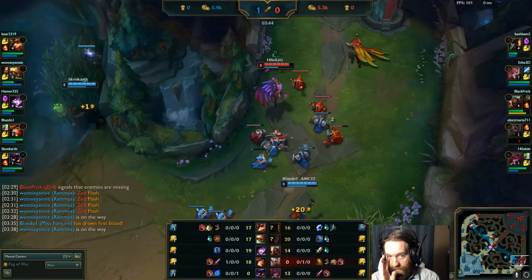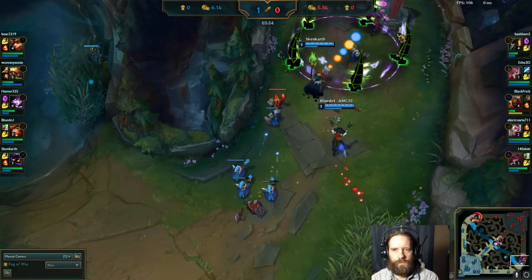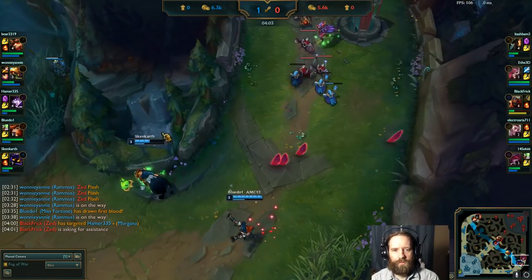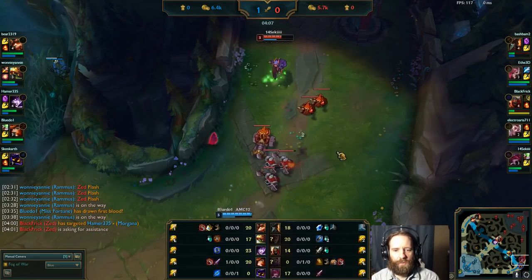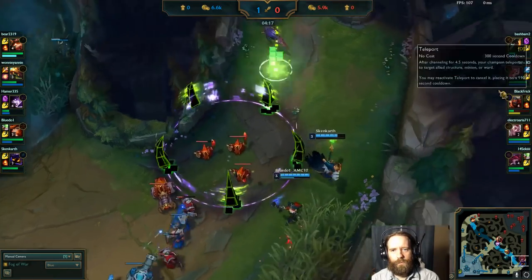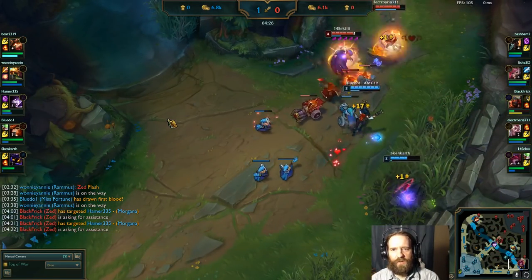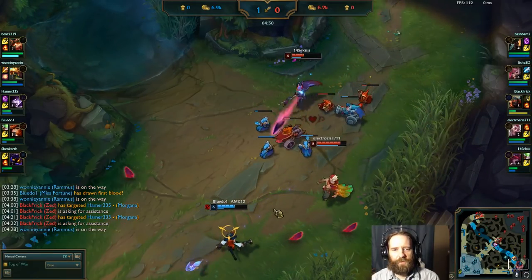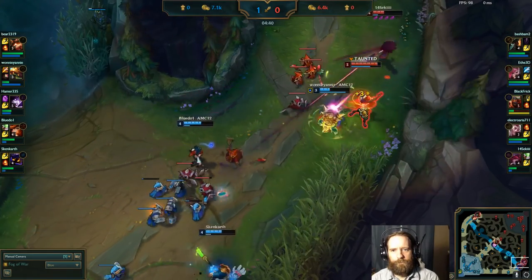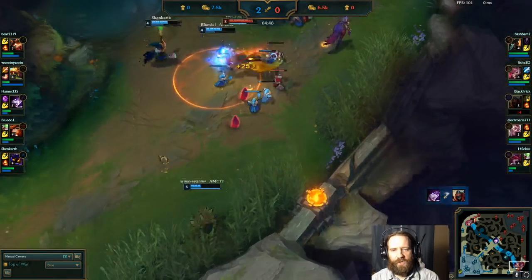Vi shouldn't try to do too much early — I assume she's going to power farm to six. You're taking too many tower shots. When you do land a cage on somebody, start your W first and then throw the Q, because W takes the most time to land. Early on you won't have a lot of points in cage. You need to be harassing with Q more — there you go. I think you're using too much mana on really low probability Ws. Just spam Q, that's how you stack your stuff early. You were just out of range on that cage — if you'd landed that stun it certainly would have been a lot more interesting.